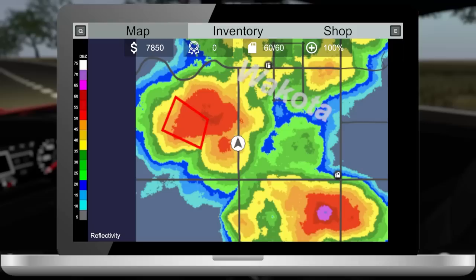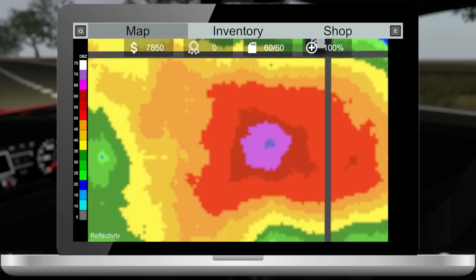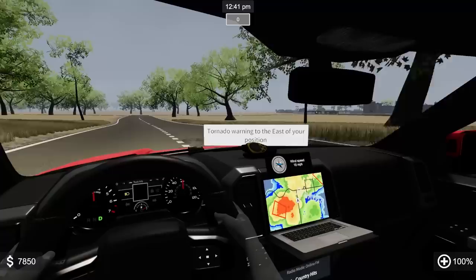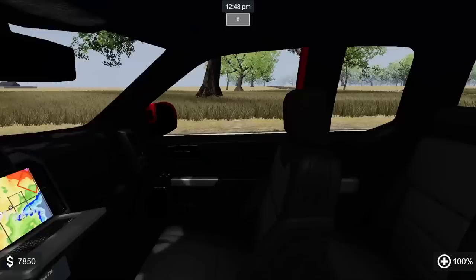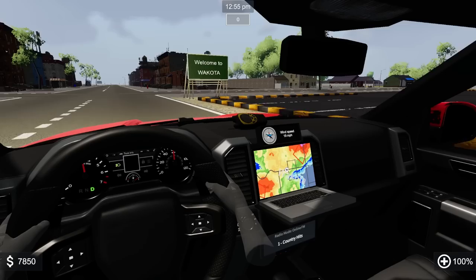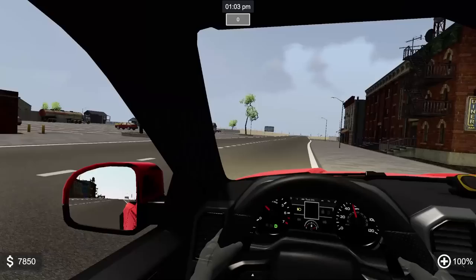It looks like the storm's moving a little more north. Tornado warning for Wakoda. There's no defined movement — it's just building like crazy. There's a huge hell core to the south where we started, and another cell to the northwest. Tornado warning east of our position. I can hear the sirens going off in town. I can see interiors on these buildings — you can actually go inside, which is really cool.